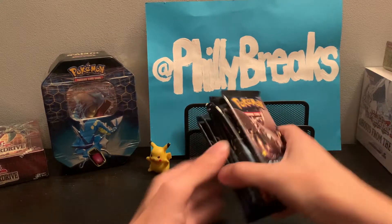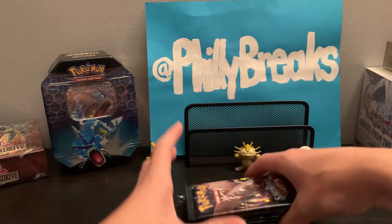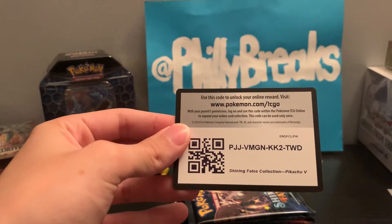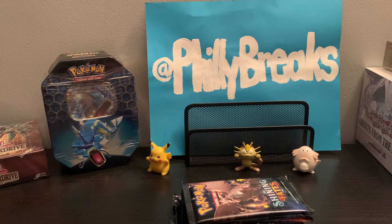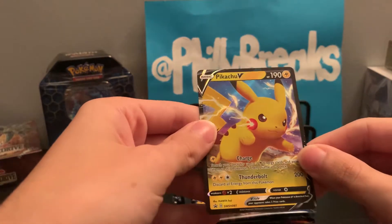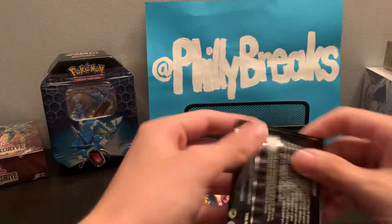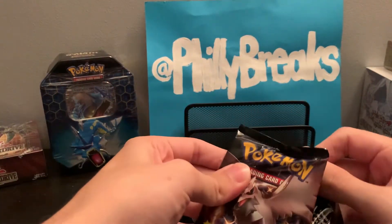Alright, I'm back. We got all our Shiny Fates packs out. We got eight Shiny Fates packs — hopefully we pull that shiny Charizard. Here are two code cards that came out for you guys, good luck to whoever gets them, let me know in the comments. This collection also came with a full art Pikachu V — these cards are so paper thin nowadays, it's ridiculous — and the big Pikachu card. Let's go!